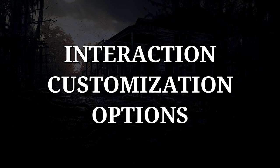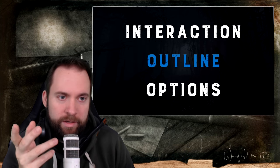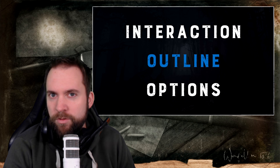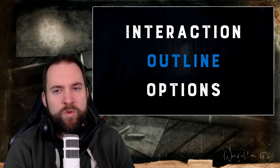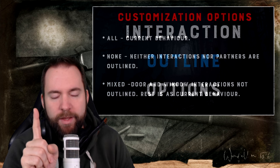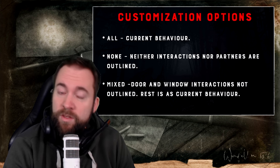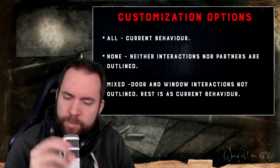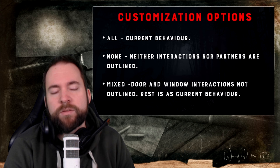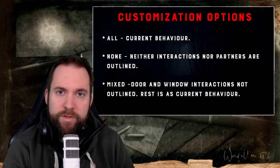Interaction customization options — finally! You know the white glow around windows, doors, and other interactive objects that is annoying when you try to shoot through cracks? You can get rid of that now. There are three options: get rid of all, keep all, or mixed. Mixed disables the white pulsating glow for windows and doors. It's so nice — thank you for making this a thing. Pick the setting you like and have fun.